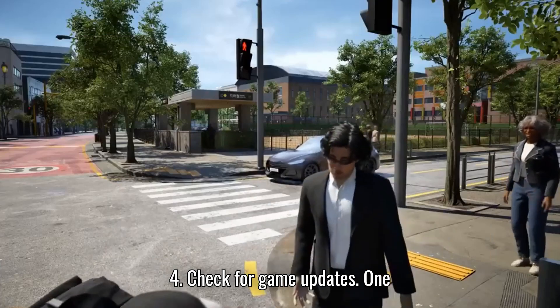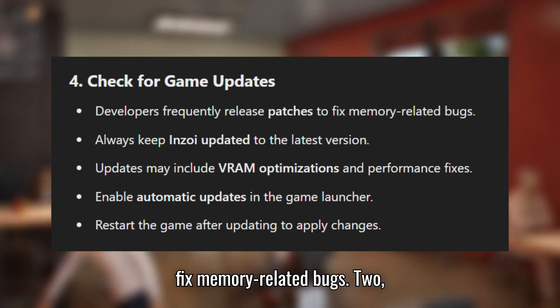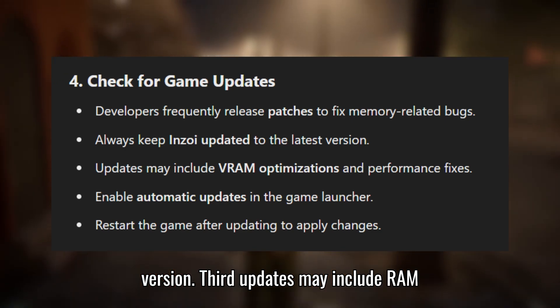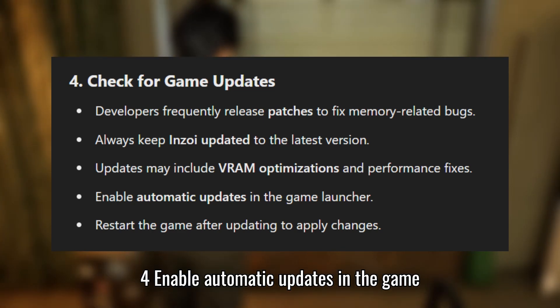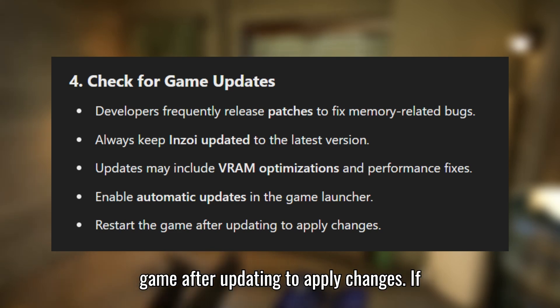Solution 4: Check for game updates. Developers frequently release patches to fix memory-related bugs, so always keep Enzoi updated to the latest version. Updates may include VRAM optimizations and performance fixes. Enable automatic updates in the game launcher, and restart the game after updating to apply changes.